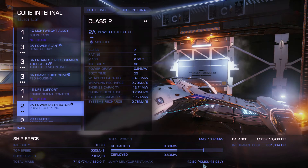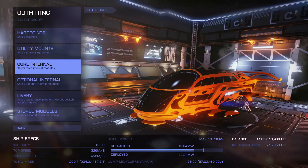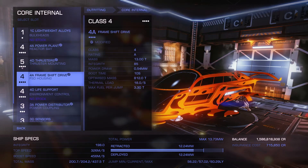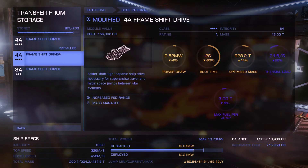Now let's take a look at the 4A. For the 4A I'm using the Dolphin. Right now I have 57.02 light years jump range and with the double engineered it gives me 61.51 light years. So you gain roughly 4.5 light years with the double engineered frame shift drive.